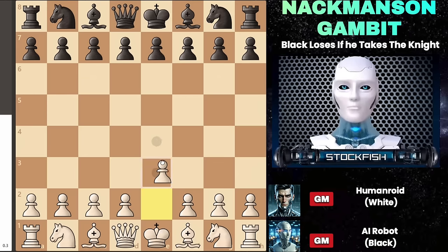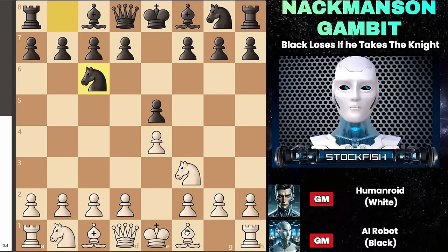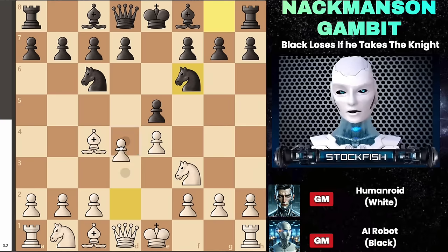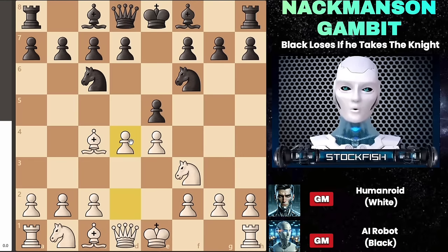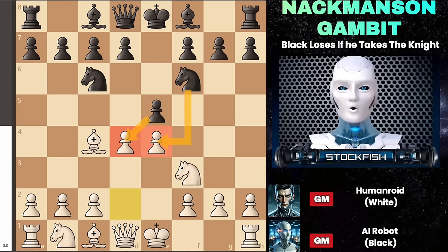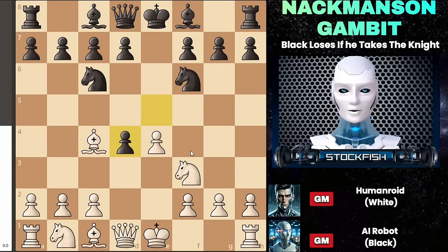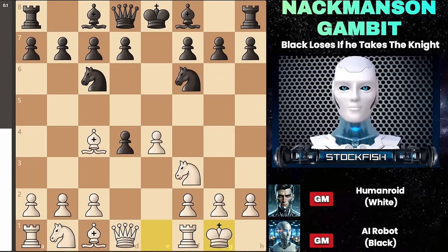We begin with the Italian Game, where white plays e4 e5, knight to f3 knight c6. White develops the bishop to c4 and after black moves knight to f6, white executes the strategic move pushing the pawn to d4. Black may mistakenly believe they can capture on d4 and take the pawn for free. So black captures on d4, and instead of recapturing or advancing, white executes another unexpected move — castling kingside. This marks the transition into the Scotch Gambit.